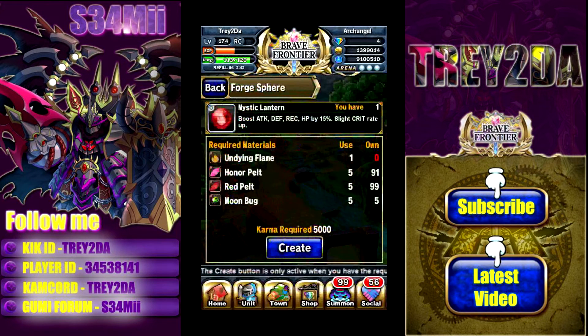There we go — see the Mystic Lantern? I've already made one. You can only get one Undying Flame from beating the Level 3 dungeon, so I've already made the sphere. These are the materials you need to craft it: the Undying Flame from the Level 3 dungeon, five Honor Pelts, five Red Pelts, five Moon Bugs which you also get from the dungeon, and 5,000 Karma. They limit you to one Undying Flame so you can only craft one of these.